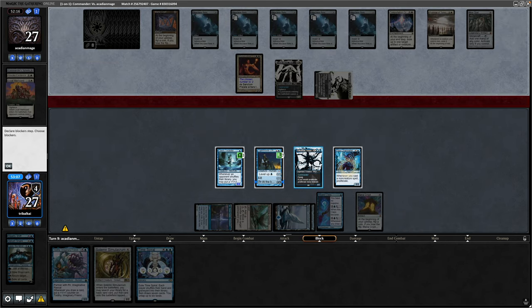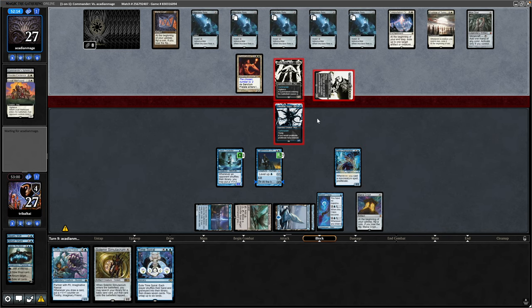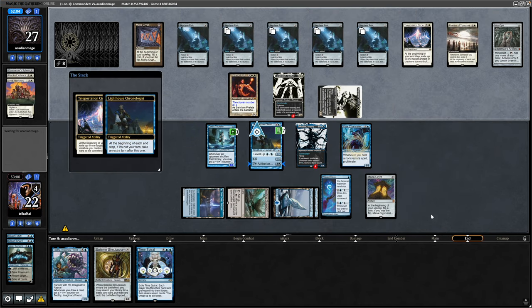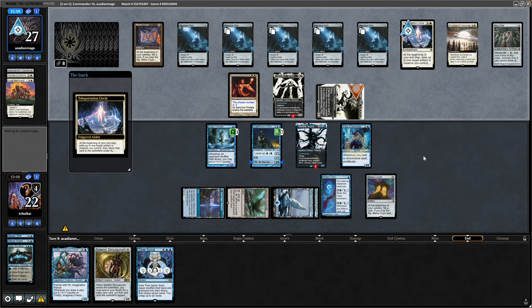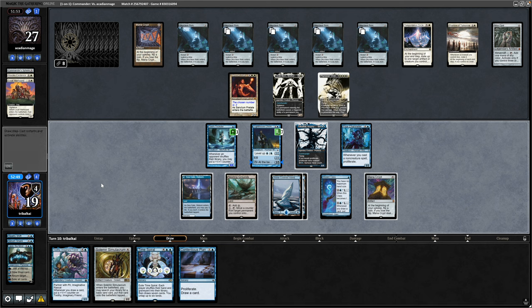Still swinging in regardless - our opponent's got a card in hand. I'd rather risk losing the Commander than the Chronologist at this point, so we'll block there and take the five. The Circle goes on the stack as does the Chronologist, so we're going to take an extra turn after this one. The only problem is that the Mana Crypts are going to double up now, and we do lose the flip there.